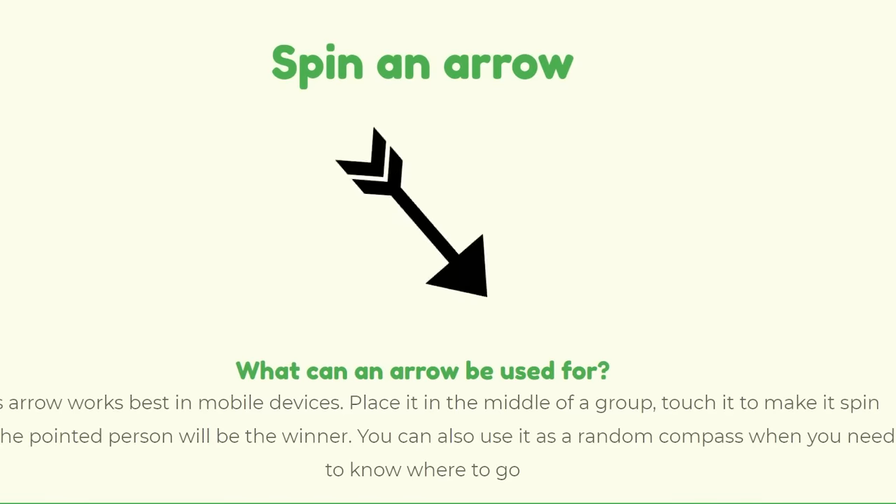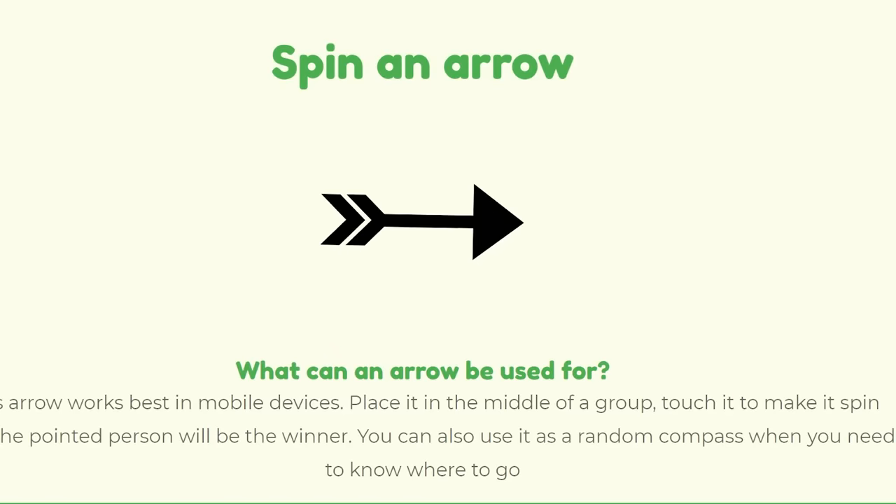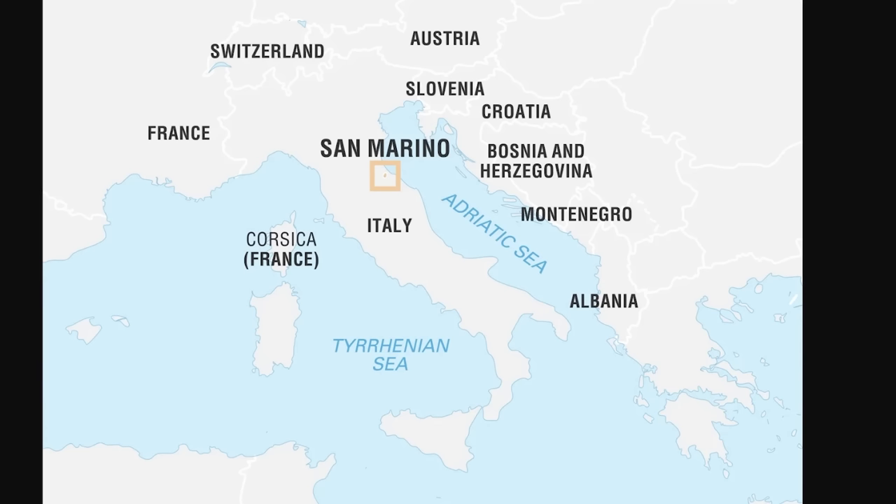It doesn't really matter what direction San Marino points in — that's still going to be Italy. Whenever I use an example country before I start the video, they always pop up in a big way. I'm going to figure out how to draw these new borders. They're not going to destroy Italy, but they definitely got a nice little blob now.